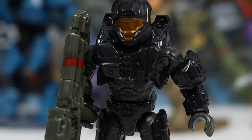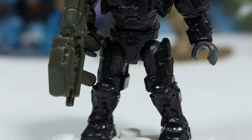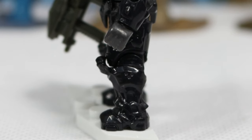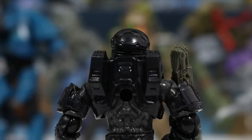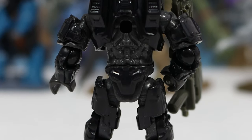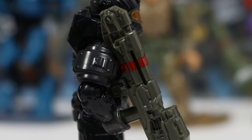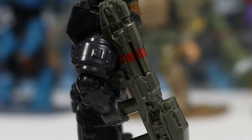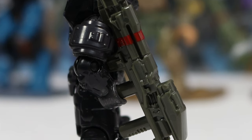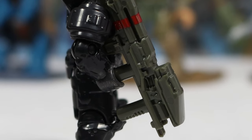Up next, we have another figure coming straight from Halo 3: this Black CQB in the Halo 3 armor looks fantastic. It's great that we finally have a CQB like this in the newer style. From the side, you can see more of those molds for the shoulders and Vauza legs, and it looks really good from the back too. I believe the backing is the same armor they used for Master Chief and other figures from Halo 3. From the other side, you can see this figure is sporting a Spartan laser. I don't love that they are using technically the Halo 5 design, but they painted it to look like Halo 3, so I'll give them a pass. It's a fantastic mold that definitely deserves a spot in here.